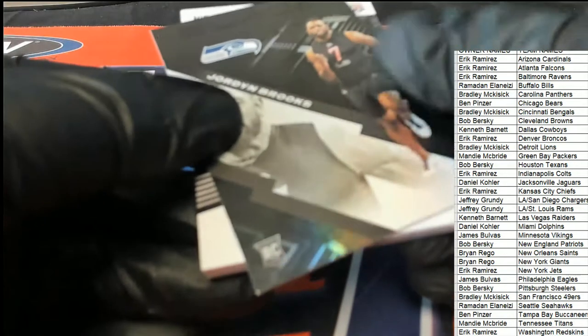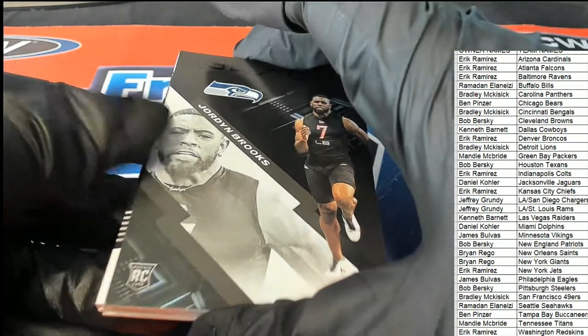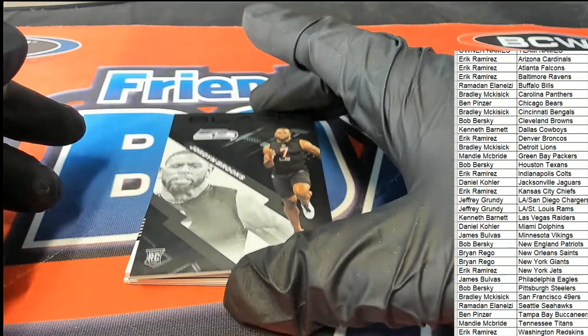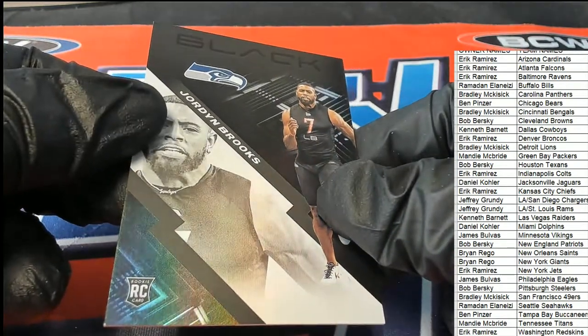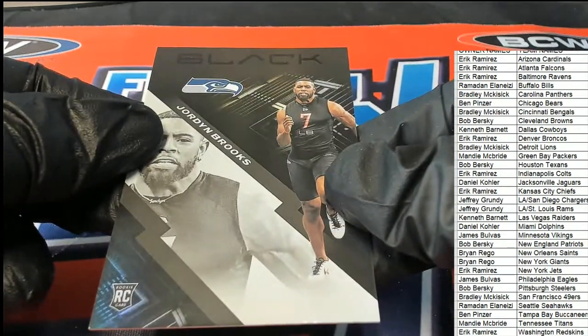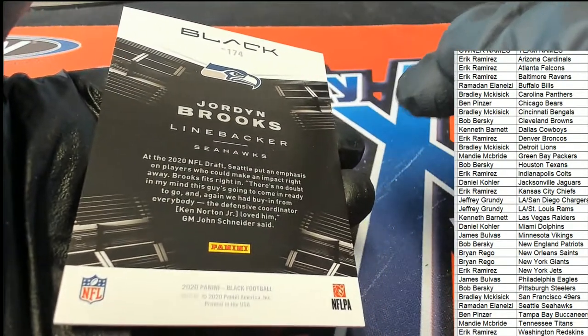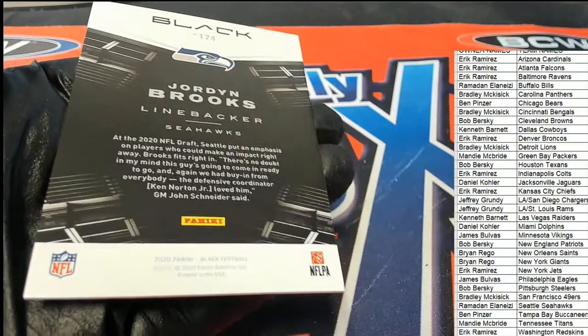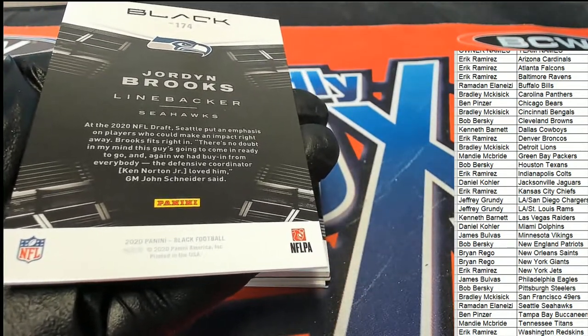What is coming out of black? We got Seattle. A very nice rookie card there — Jordan Brooks. That's Ram who pulls this rookie.